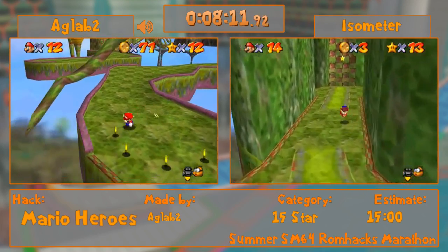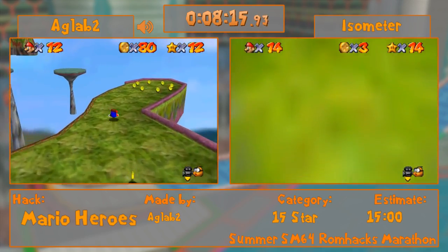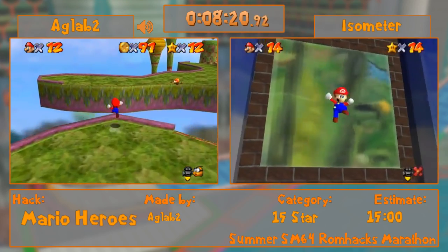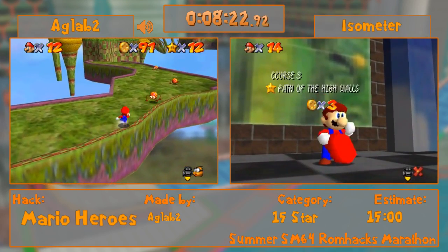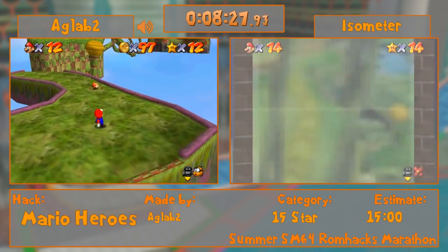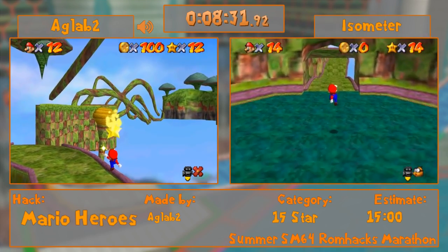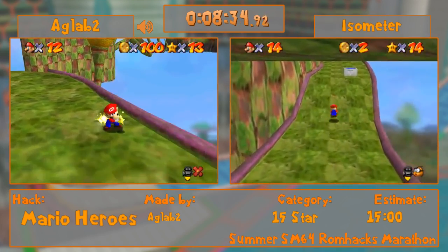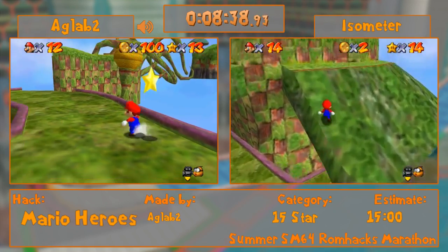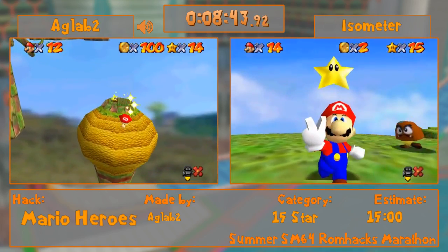I'm not gonna go for the speed kick double jump — I'm not going for any crazy strats here. I have one more star... well, I have a whole bunch more stars here. Time ends on entering the key to door, I think. Yeah, there's an end screen — time ends on the fade out.